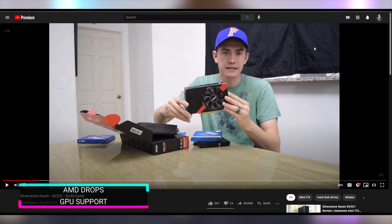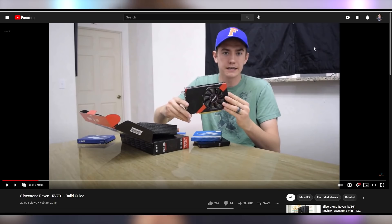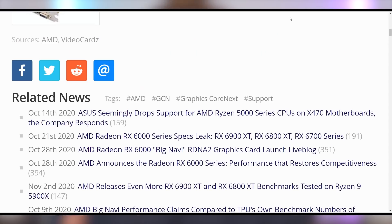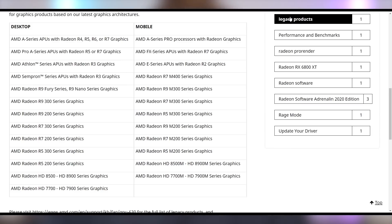The R9 270X — the first GPU I ever did a video with on YouTube — is no longer getting driver support from AMD, alongside several other cards such as the HD 7000 series, the R300 series, the R9 Fury, and previous APUs before Ryzen. You can see the full list of GPUs AMD is no longer going to support on screen right now. If you're running one of these older cards, maybe it's time to upgrade — though the market's bad. All I can say is you're just not going to get support moving forward.